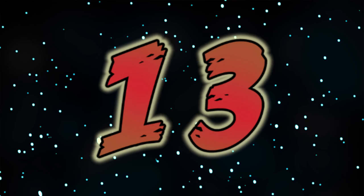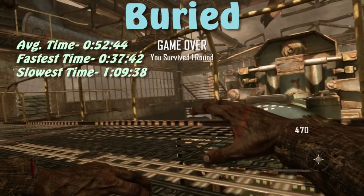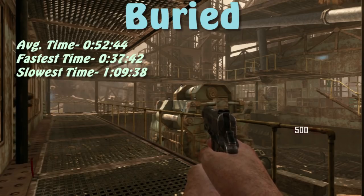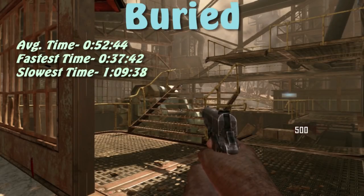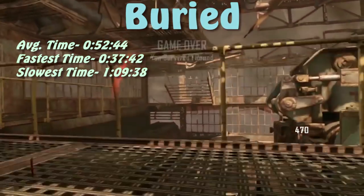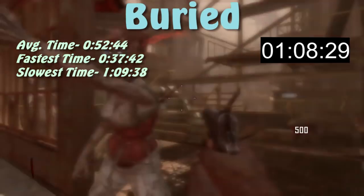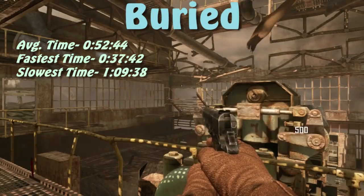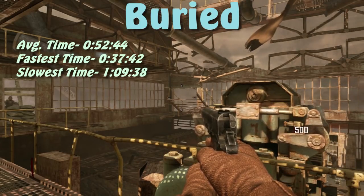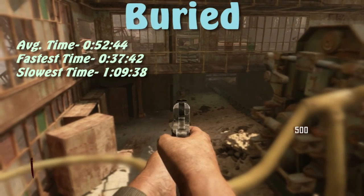At number 13, we have Buried at just under 53 seconds, and this was another very interesting map. Most of the times completely depend on where the game spawns you — there's a spawn where zombies take a very long time to reach you, and a spawn where they get to you very quickly. The shortest survival time is about 38 seconds, while the longest is about 1 minute and 9 seconds.